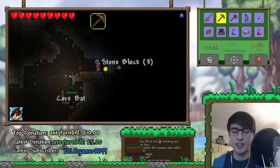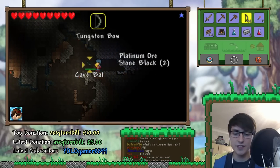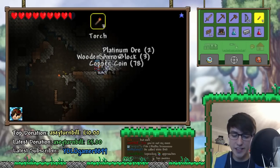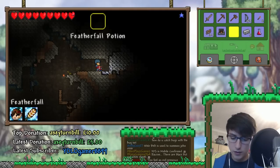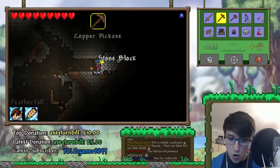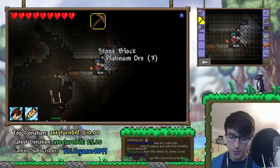You feel an evil presence watching you? I'm not looking forward to that. Fight Eye of Cthulhu? Yeah, we'll fight Eye of Cthulhu sooner or later, but not right now — I'm going to get my ass kicked if I try and fight him now. Oh, we've got a present on the floor! Let's get it. Holy crap — look how much platinum ore is here! Alright, I'm happy about this. We're going to mine all of this stuff.